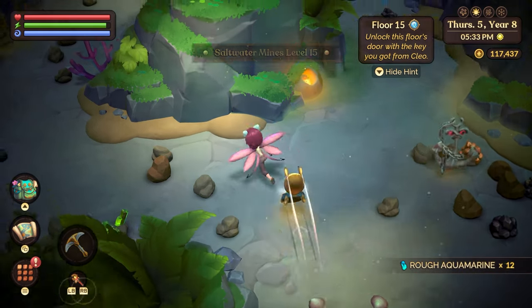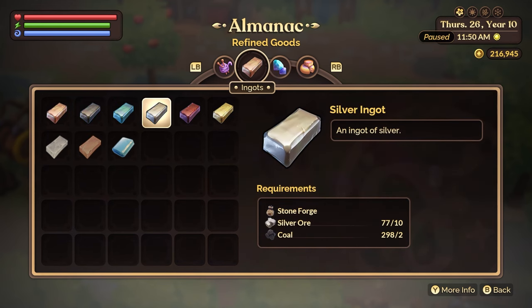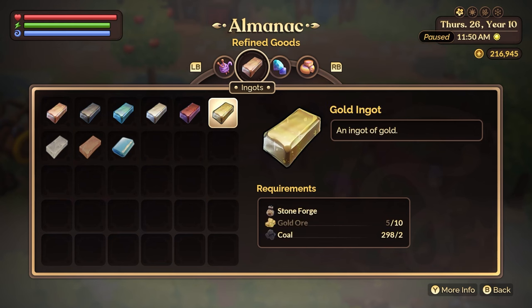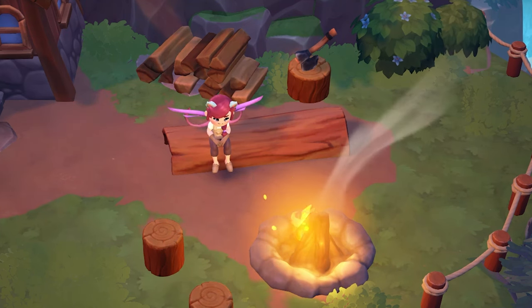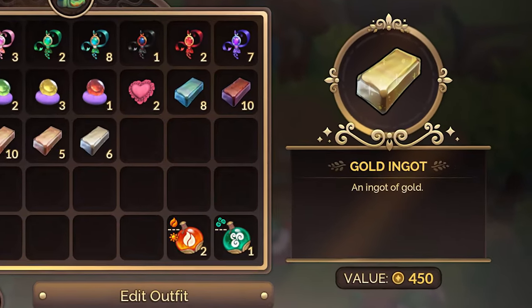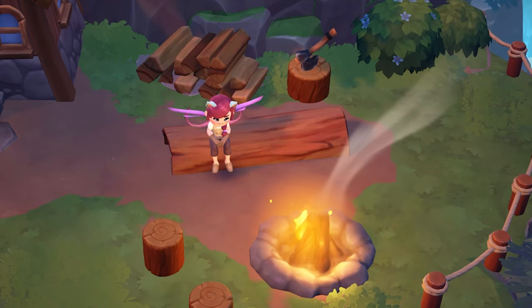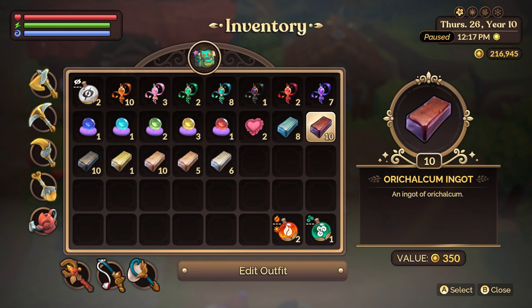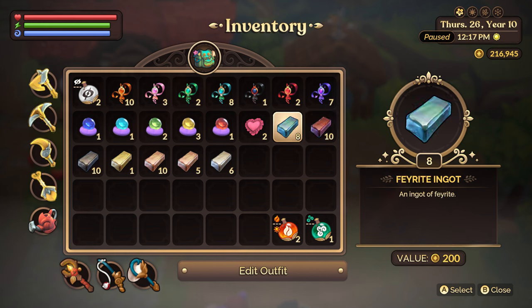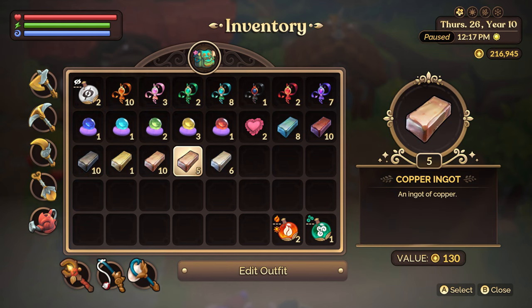In addition to polished gems, you can also continue collecting other resources in the mines to sell, such as copper, iron, silver, and other minerals — sell their ingot forms for decent cash. The most lucrative ingot is gold ingots at 450 florin each. Chalcum ingots give you 350 florin. Feyrite ingots give you 200 florin. Silver gives you 250 florin. Iron gives you 165 florin and copper gives you 130 florin. So you can go do your gems and do your ingots alongside each other.